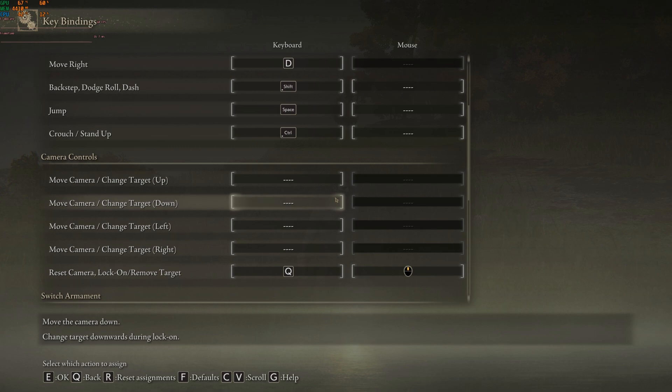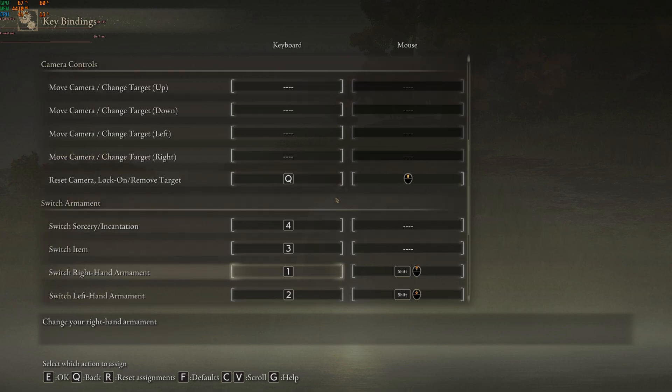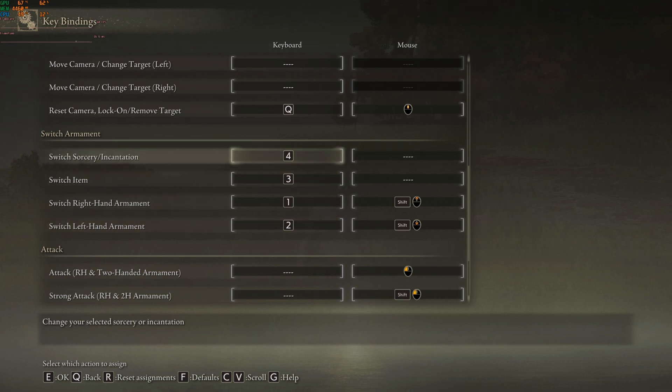Console players, once they're locked on, could take their thumb off the stick and still be able to attack. But our attack buttons are on the mouse, so as we move around a little bit you may retarget someone else. Next is your switch armament, which is not only the switch armament but also your pouch buttons.